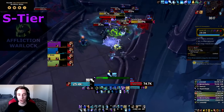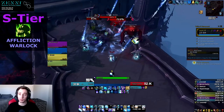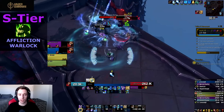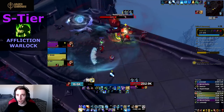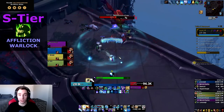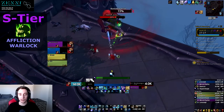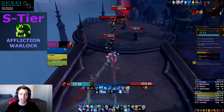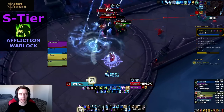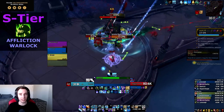The second spec in the S tier is Affliction Warlock. After recent changes Affliction lost a lot of damage, but their toolkit and damage profile remain strong — they're really good on single target and really good on spread multi-dotting, which there's quite a bit of in this raid especially towards the last boss. Having the ability to multi-dot targets away from the boss is extremely useful. Their ramp time has also been significantly reduced, and AoE has been improved with the addition of Malefic Rapture, fixing two areas where Affliction historically struggled.